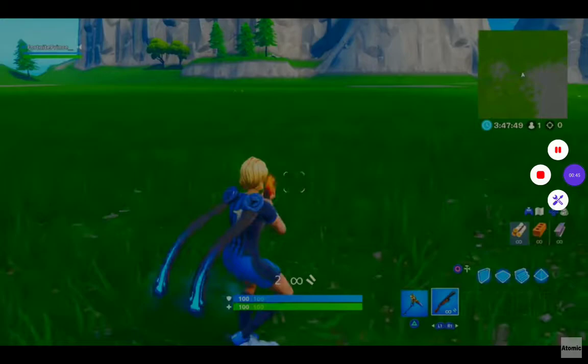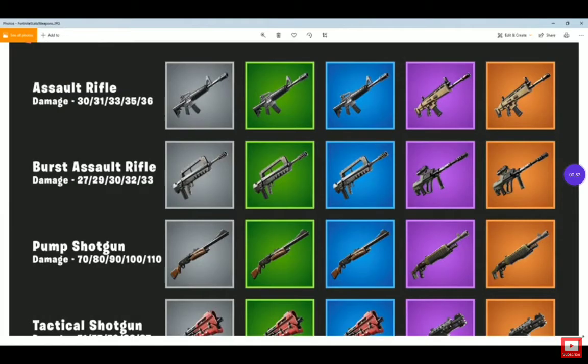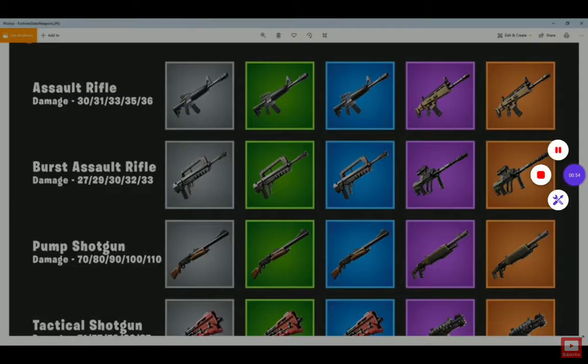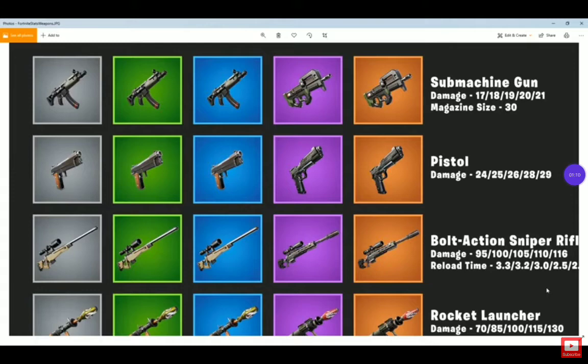I'll show you the Chapter Two guns now. Here's some of them right here. They changed how they work — they call them the bandage minis and big pots. And right here, before, we only had the rare pistol.